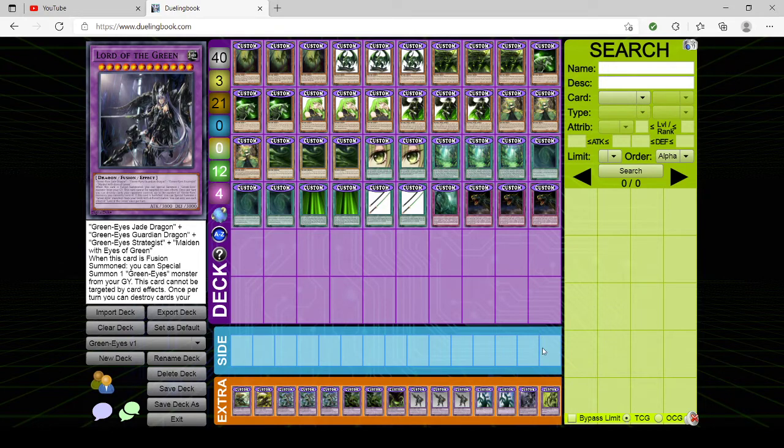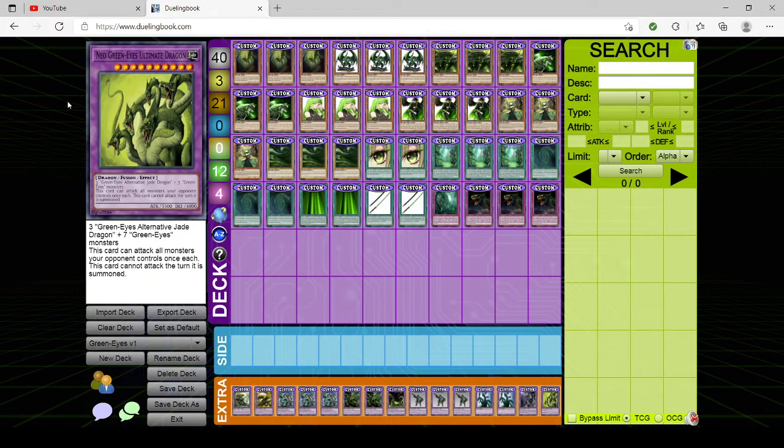Finally, we have the one I don't run — Neo GreenEyes Ultimate Dragon. It requires three Alternative Jade Dragons plus seven GreenEyes monsters. This card can attack all monsters your opponent controls once each, but it can't attack the turn it's summoned. I don't know why I thought this card was okay — it's terrible currently. Technically if you get it on the field and it stays, you basically have what is Ultimate Conductor Tyranno but with 2,000 more attack. But it's arguably worse since it can't flip anything into defense position.